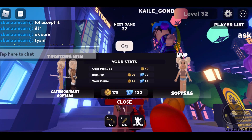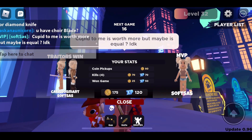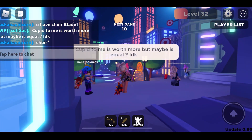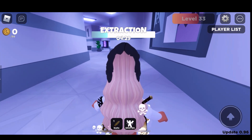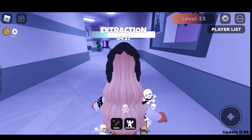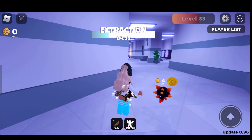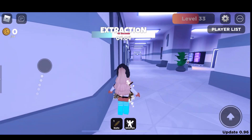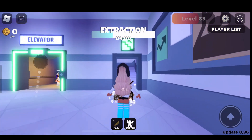Kale is asking me if the cupid blade is worth the diamond knife. I mean, for me, I'd rather have the cupid — I'd rather have both. I love the cupid, it's my favorite, and then the diamond is next. If I had two and two it'd be hard to say which one is equal. I honestly feel like the cupid is worth more just because it was from an event and the diamond was from the season pass, which you can still get. But they're both high demand.